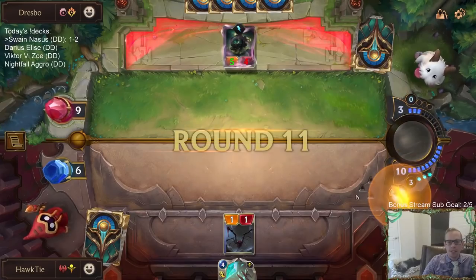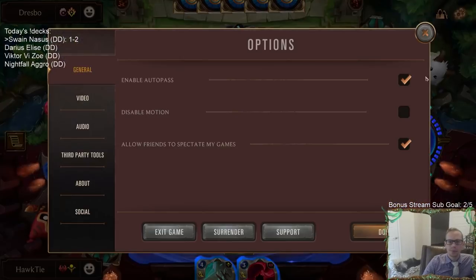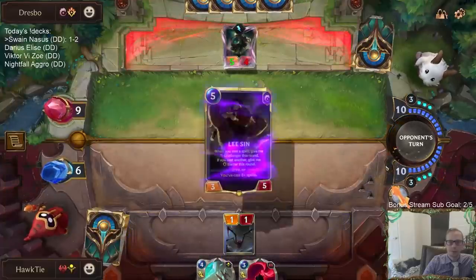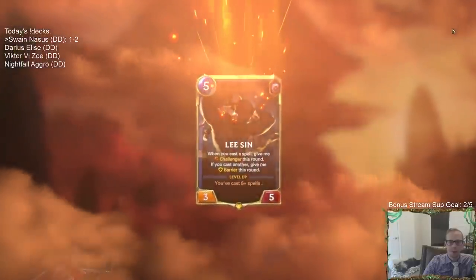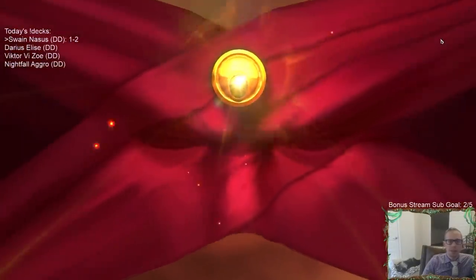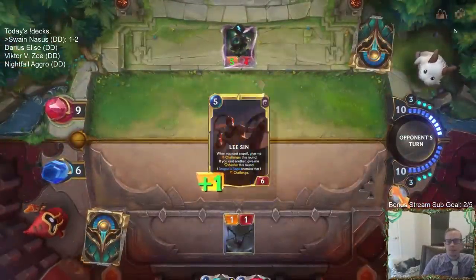Alright, so they just outlasted us — they just had more card draw than us, and better interaction as well. They had cheaper interaction with those Death Rays, and then more card draw.